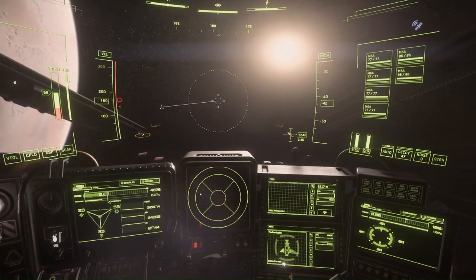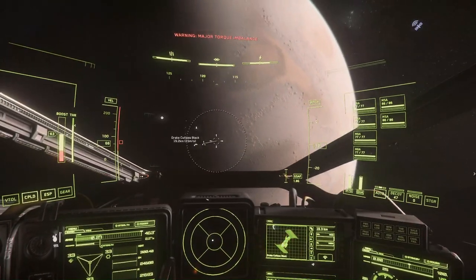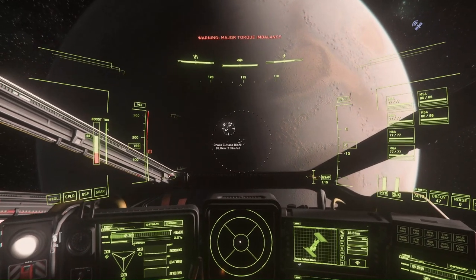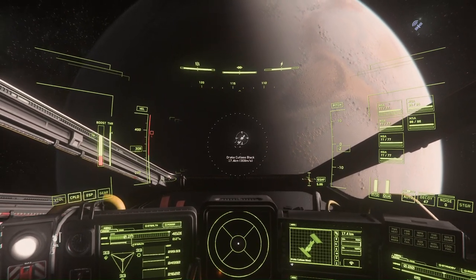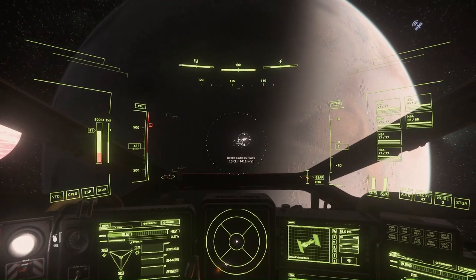For the purpose of this video, I will be flying Star Citizen's latest explorer ship, the Drake Corsair, because it's good at combat, and I don't want to become myself the subject of an exploration from another player. So I decided to start my exploration journey with the various locations found around Planet Crusader.